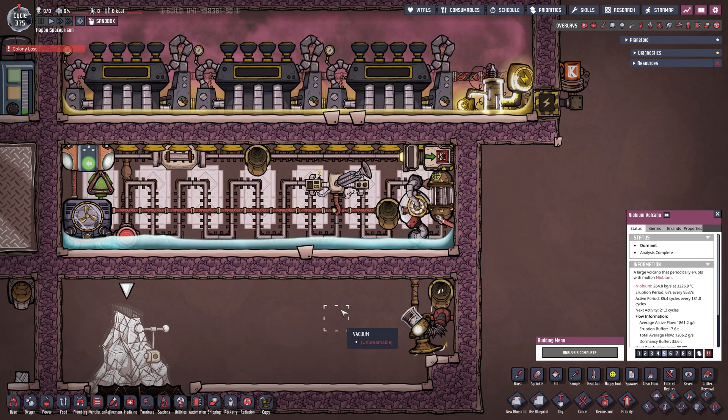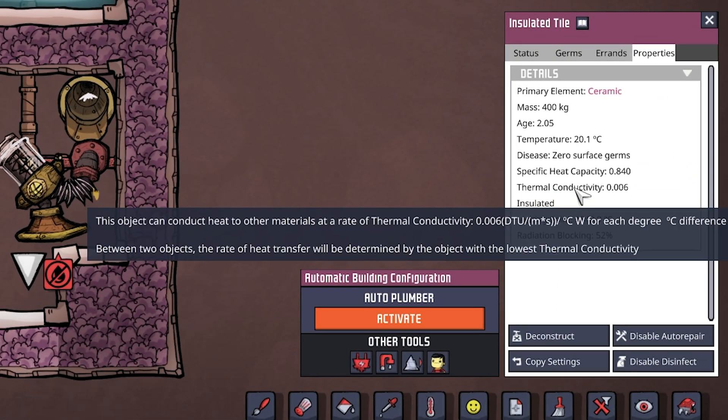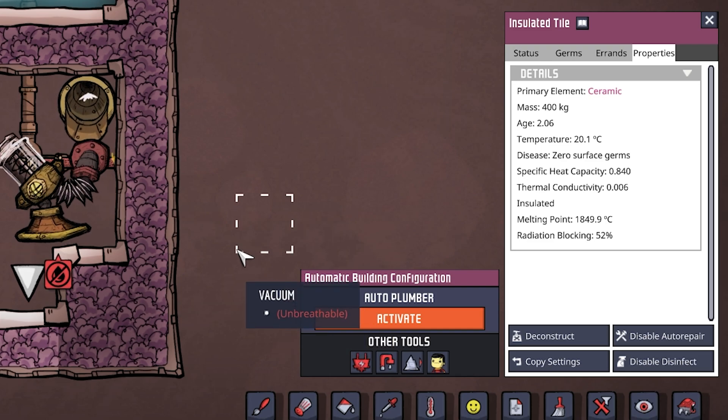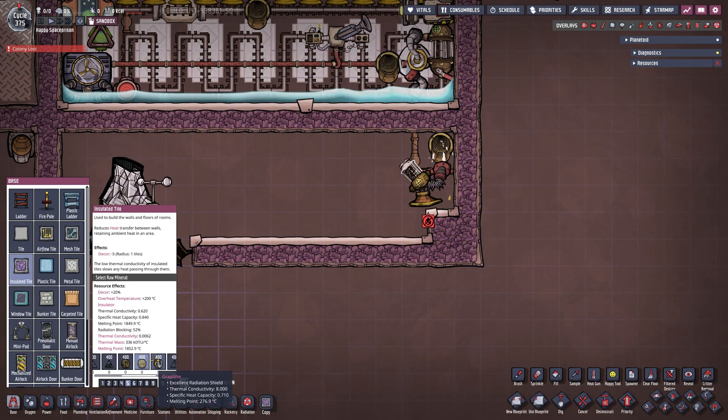Highly important is also that this area is built with a vacuum. A vacuum here is absolutely necessary — if there is any sort of gas in here it will superheat and melt everything inside. So we need to be careful to maintain a vacuum. Our insulated tiles down here on the bottom I made out of ceramic — I could have made them out of insulation but ceramic works, with a thermal conductivity of 0.006 which is extremely low.